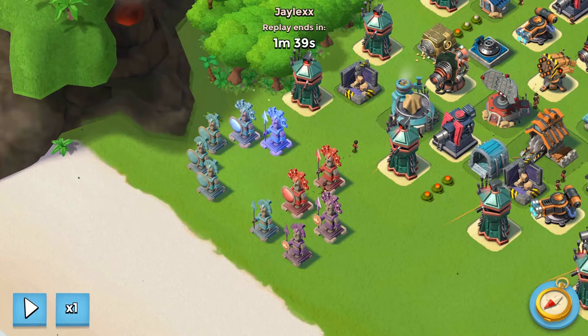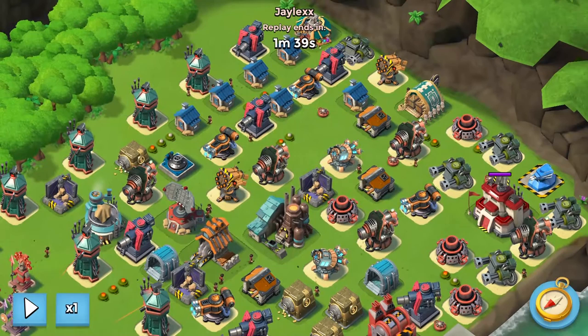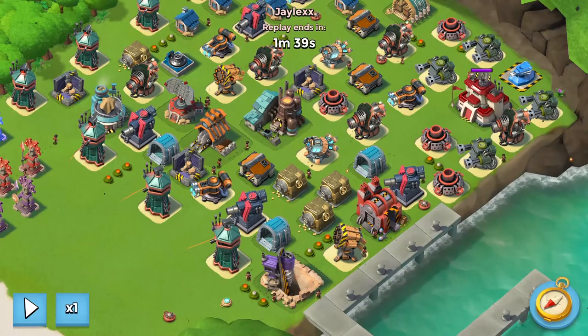This guy has 6 ice statues, and the 2 masterpieces are boosted. That's pretty cool right? So he has a shock blaster, but you might be wondering, well where's his other prototype? Well, he had a shield generator, and it actually expired, and he wasn't online to put it back up.